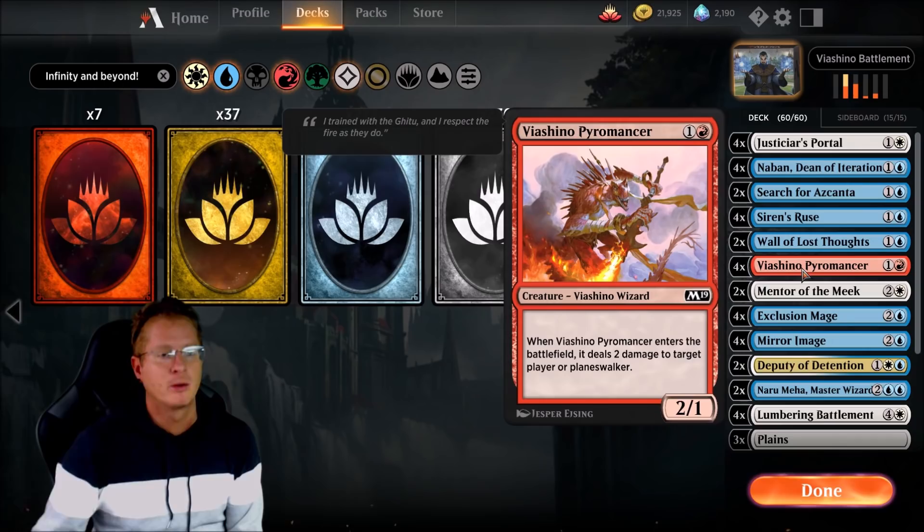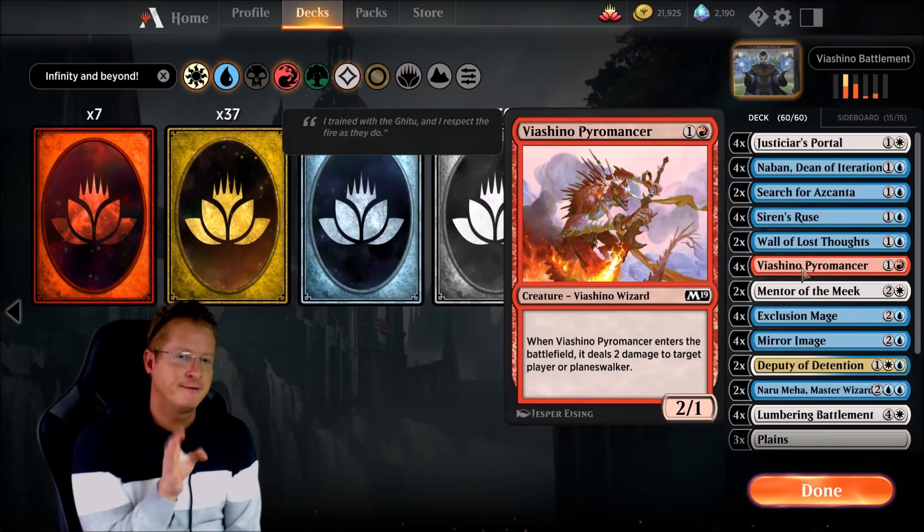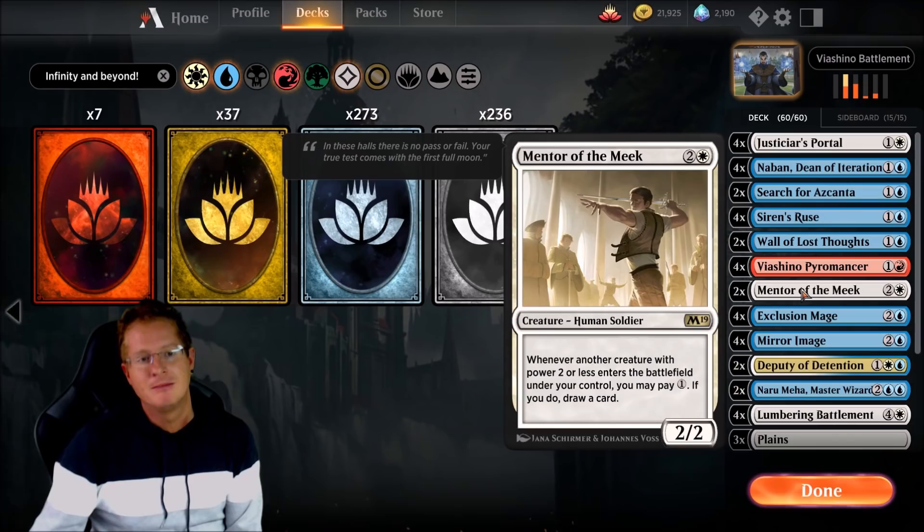We are running 4 copies of Viachino Pyromancer — this is our main win condition. Viachino Pyromancer is a 2-drop; when it enters the battlefield, it deals 2 damage to target player or planeswalker. Just imagine if we could infinitely bounce this card — that's the goal of the deck, and we're going to make sure it happens.